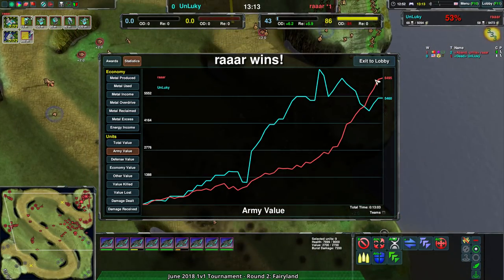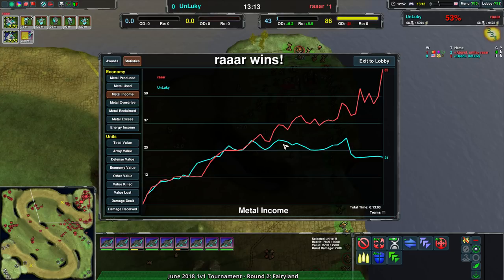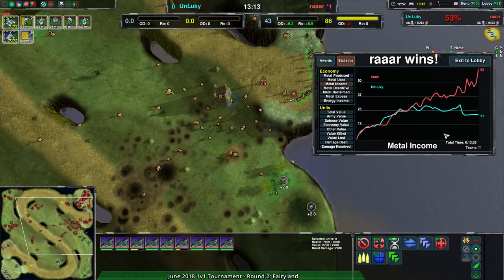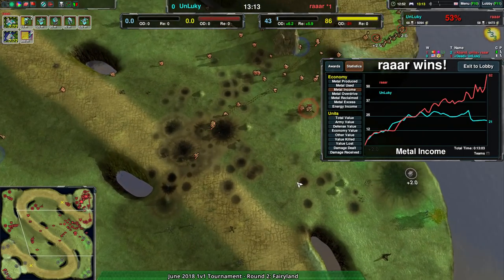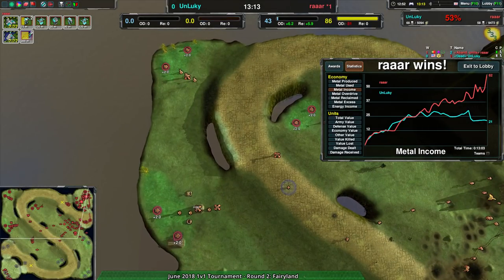I like Unlucky - I want to see them play more and see how they improve. Their knowledge of unit counters and unit tactics is quite strong. The main downside seems to be their understanding of when they can take risks - when to push, when to sacrifice a few units for a better result, when to take a risky metal extractor, and getting reclaim going. There are a few things where they could have taken more risks that would have paid off. Also harassing across multiple fronts is another area for improvement. RAR is one of the best players in the game right now.